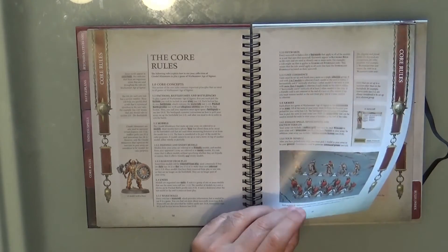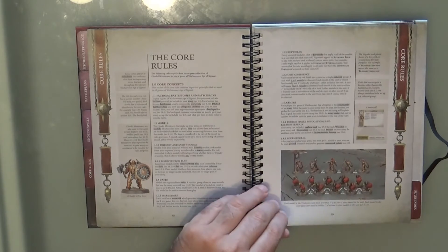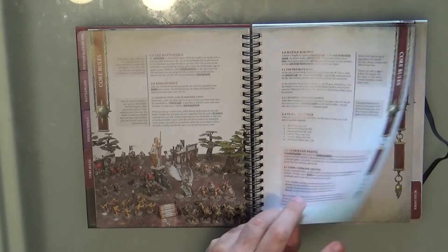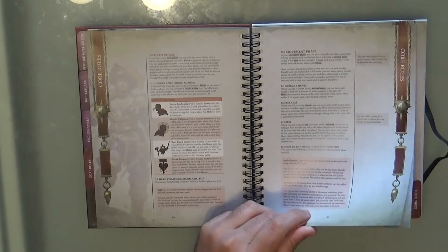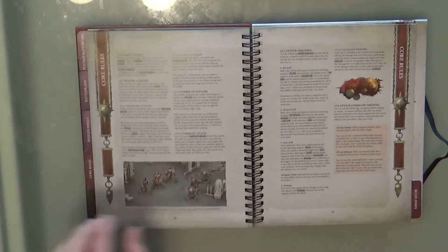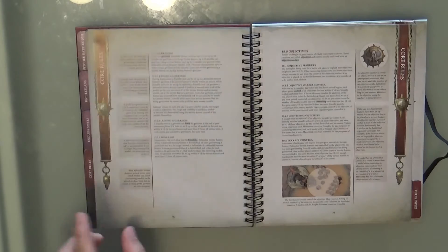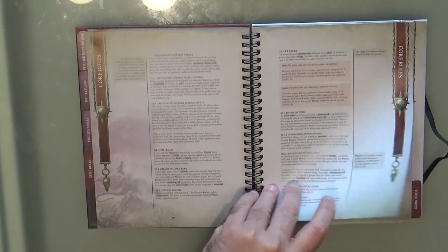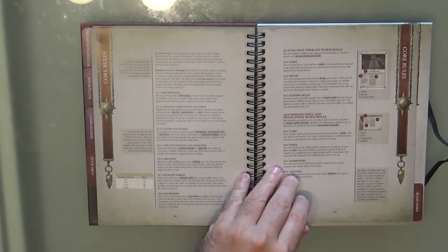The core rules here are the same as in the core book, but in a more accessible format — you don't have to carry 360 pages. This is why I wanted this book. You have all the different phases and all the detailed rules, the same as in the Dominion core book.